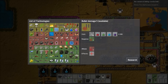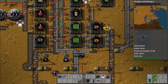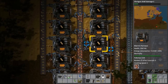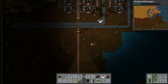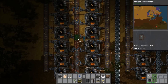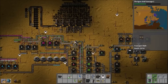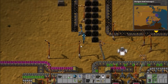Carrying on with sorting out production and looking at science, I realize blue science is not being produced quickly enough because we're not getting circuits to it fast enough — and of course that goes back to the copper production. The belt is now full, but it's not quite reaching the last two and a half furnaces, which is really annoying. It looks like we're going to have to do something big about that in the near future.